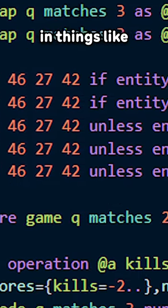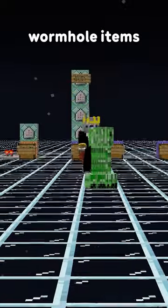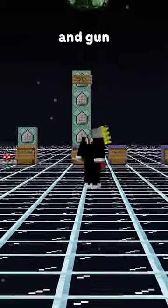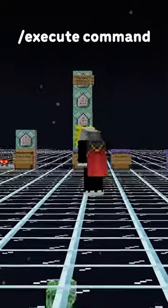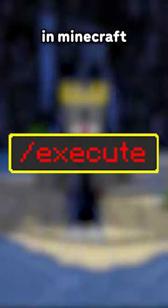Most of these commands are used in things like data packs to create some very unique items — for example, spoke's wormhole items. The C4, gravity wand, and gun all use the /execute command to make them work, which is why execute is the most powerful command in Minecraft.